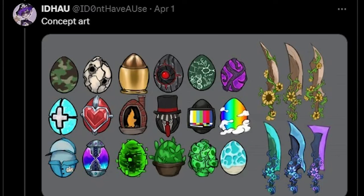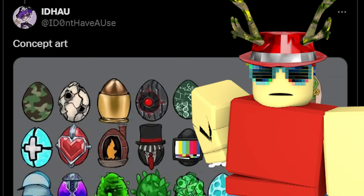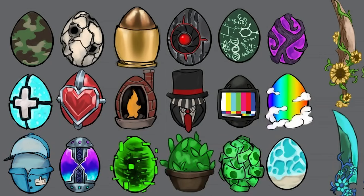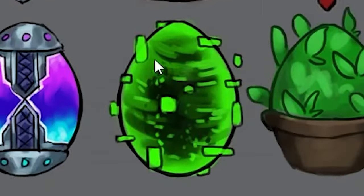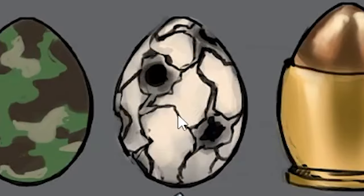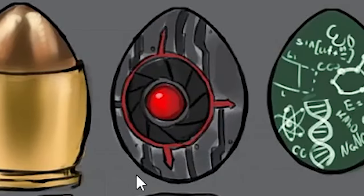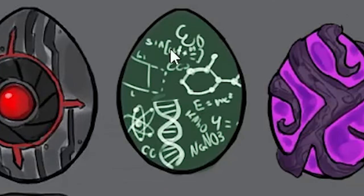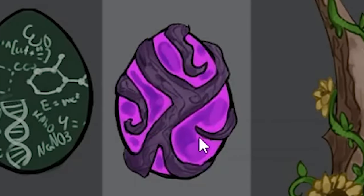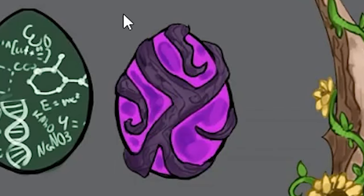IDontHaveUse also showed off all the concept art he made for the Easter update — items he was planning to release but Nicholas shut down before he even had a chance to model some of them. Some of these eggs we did see in the update like the camo egg, fireplace egg, and matrix egg. But there were also super cool ones we didn't get: a gunshot egg with bullet holes, a bullet egg, a robot camera egg, a math chalkboard science egg, and possibly the coolest — an elderwood egg matching the elderwood set from Halloween 2019 and 2022, which would have been a great callback.